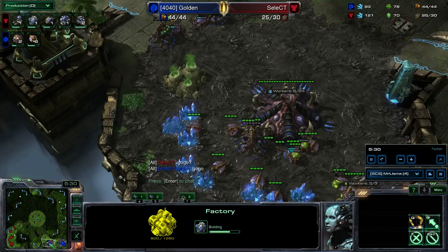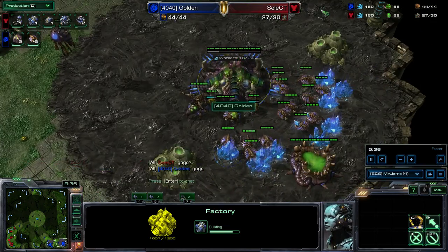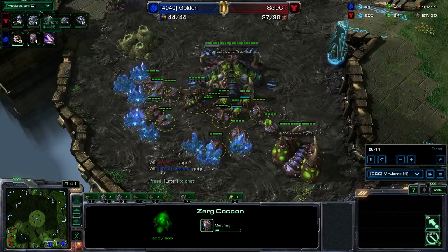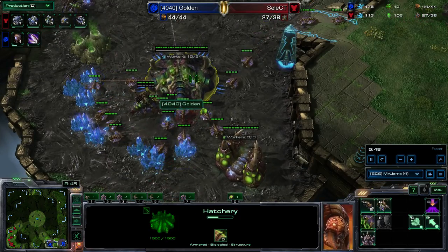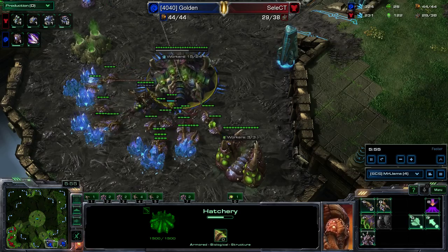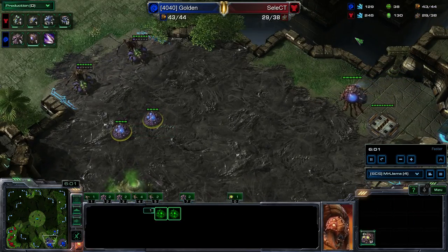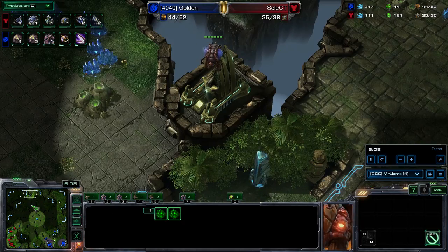Looks like Select had to take a potty break — he's fine again. Golden got supply blocked on a giant round of drones; he needs to get some overlords out, and there they are being produced. Speed is on the way. This is something you can keep in mind: if you find yourself supply blocked all of a sudden, go check your upgrade facilities and see if there's an upgrade you can get, because you've got money building up. Sometimes that's a good opportunity to get out another upgrade you originally wanted.